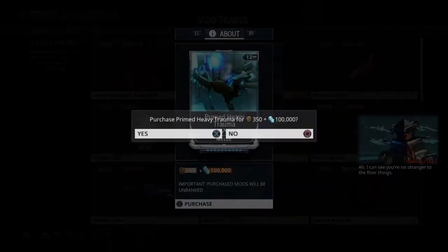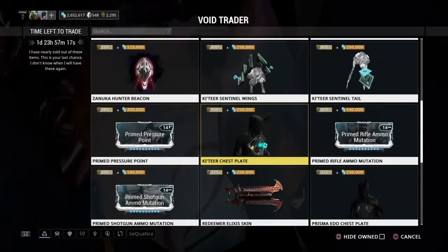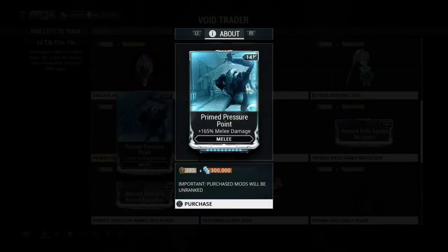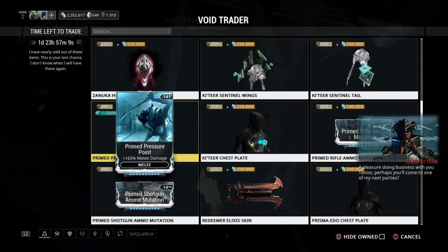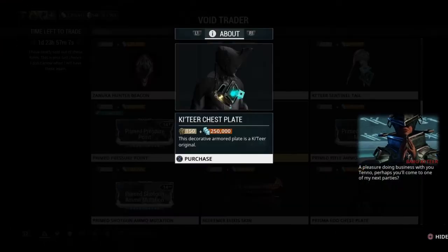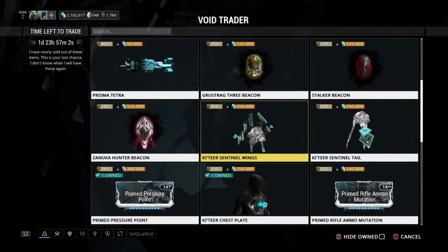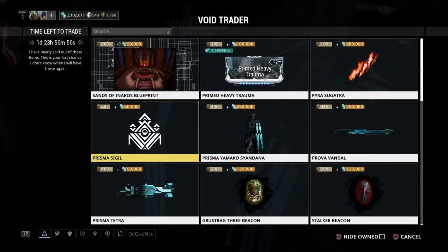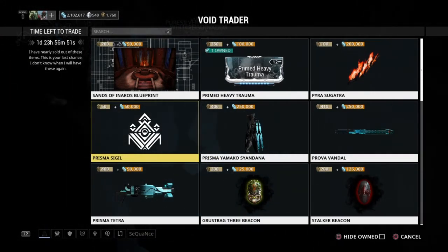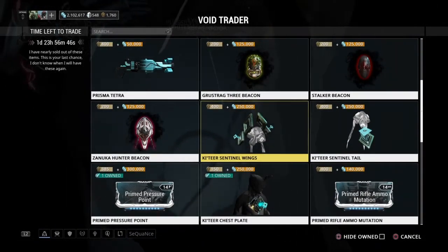One mod I personally was looking forward to is Primed Heavy Trauma, which is the melee damage mod for impact specifically. It goes up to 165% extra impact, so that'll be really useful for weapons like the Fragor, a lot of the Hammers, and Fist weapons more importantly, because I really enjoy Fist weapons in this game. Most of them deal primarily impact damage. Definitely pick that up if you like hitting things with Hammers or Fists and you've got the spare Ducats.